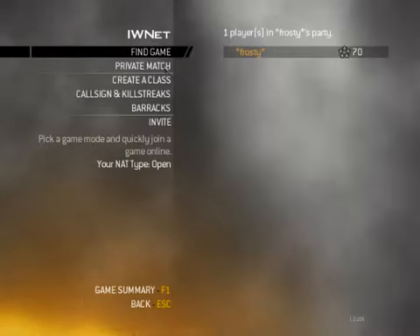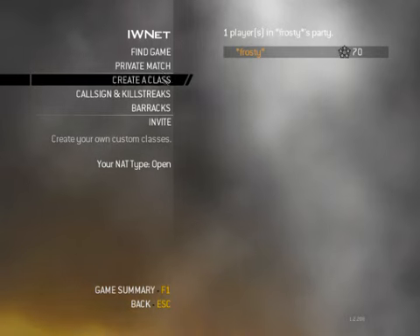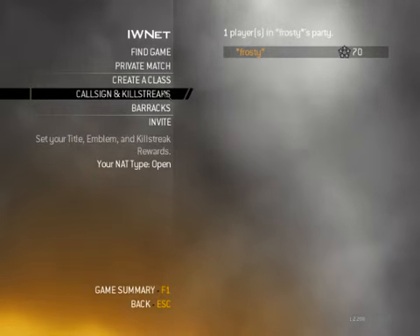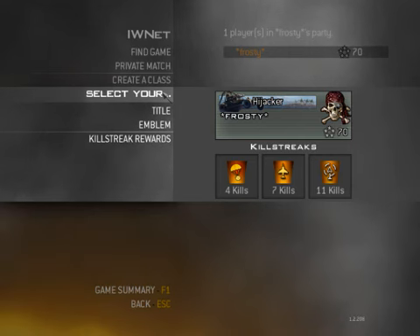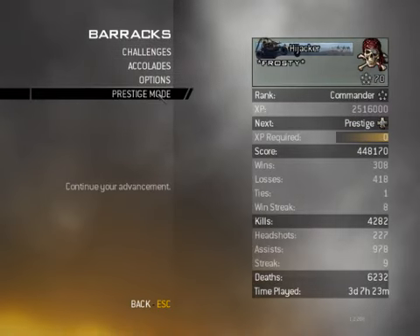I don't know where it is. Private match — no. Create a class, call signs and killstreaks — no, it's not in there, is it? Barracks — ah, there you go. Prestige mode.